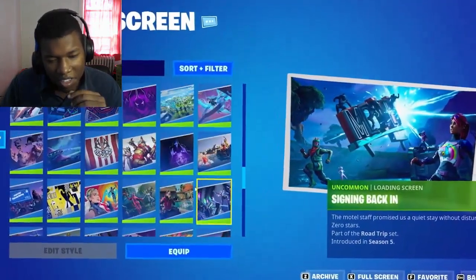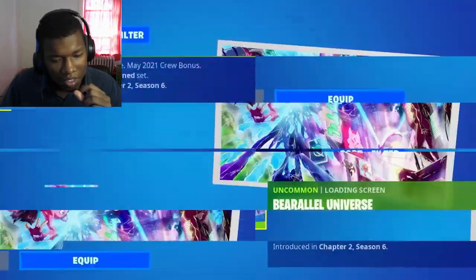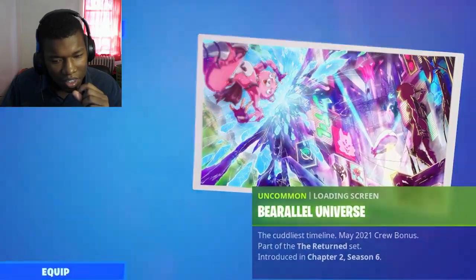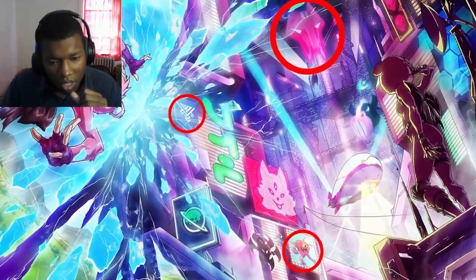It's nearly impossible to spot all the hidden secrets, but there is one in particular where Fortnite decided to go all out. The Barrel universe was exclusive to the crew, but it references the alien season, Box Hunter, and even the Foundation's banner.